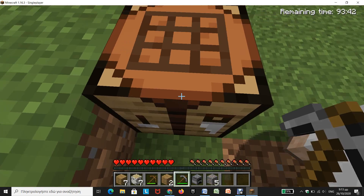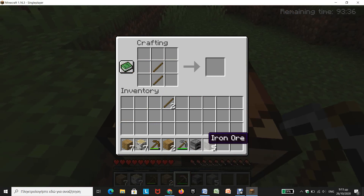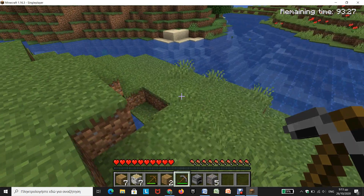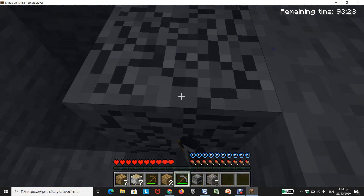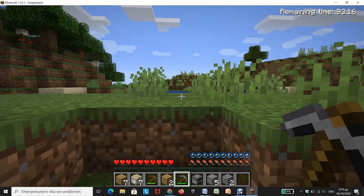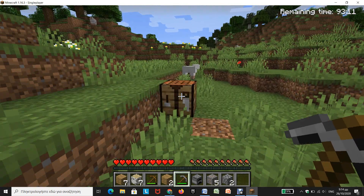We can go to a crafting table. I'm really stupid — you first must get two more cobblestone, if you want, to make a sword.